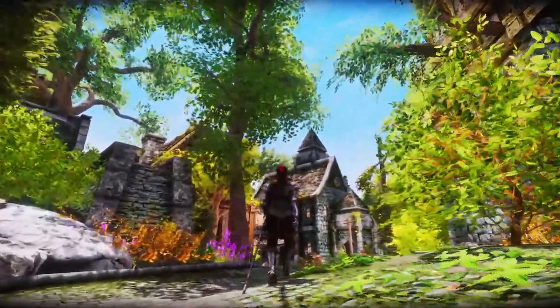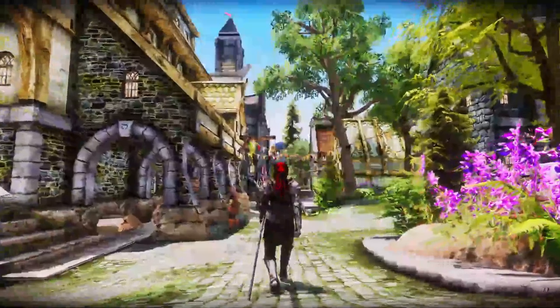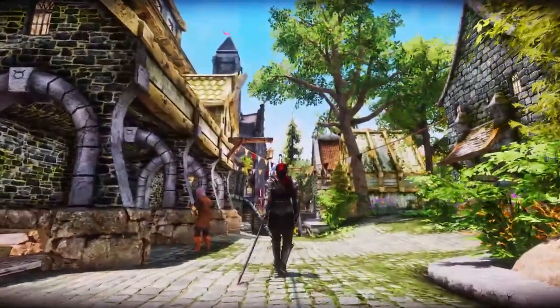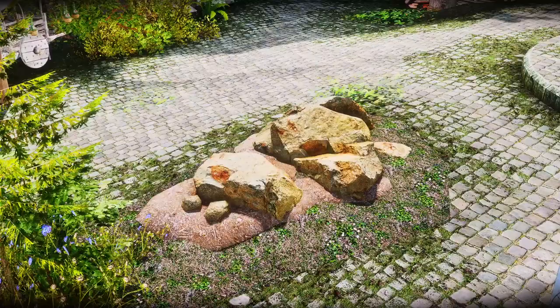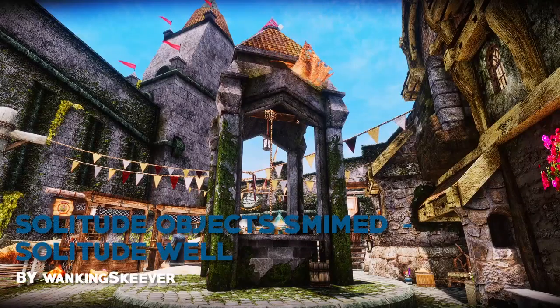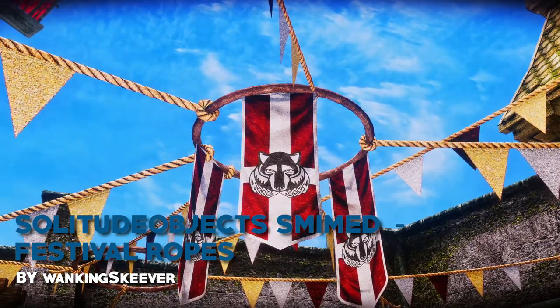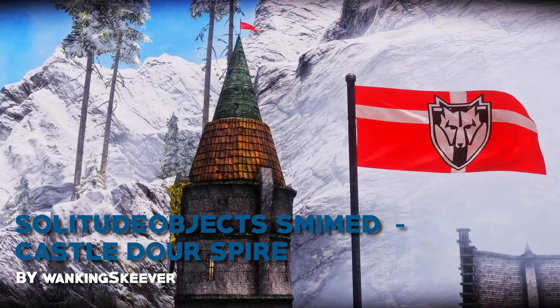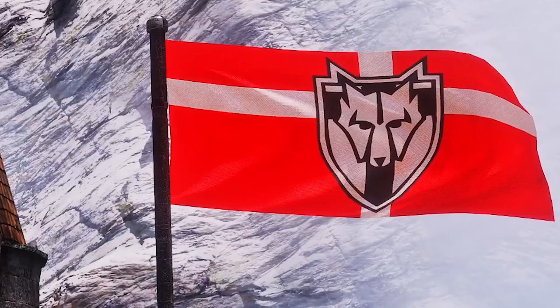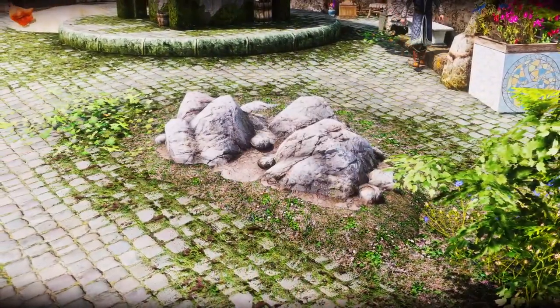If an official patch comes out soon I will link it in the description, so keep me up to date. Now for some models and meshes that make everything look cleaner, starting with Stones of Solitude — better blended rock piles, removing that ugly layer of dirt under the big rock piles around the city. Then Solitude Objects Mimmed, Solitude Well for a better looking centerpiece to the marketplace, Festival Ropes, and Castle Dower Spire. Some flags in the before and after shots will be missing physics when I load the save, but don't worry — it won't break your game. It just happens every time and all you have to do is move, get into a building and get out.